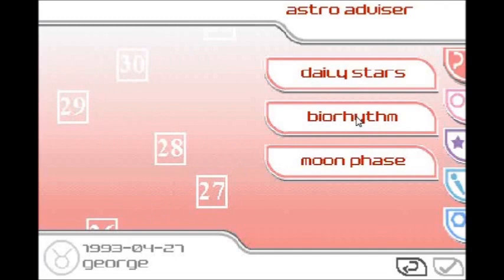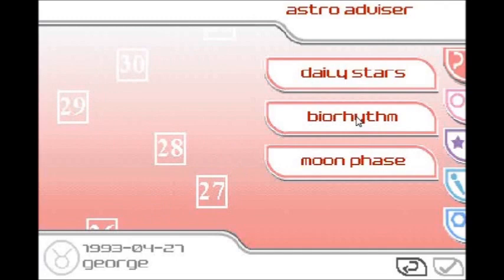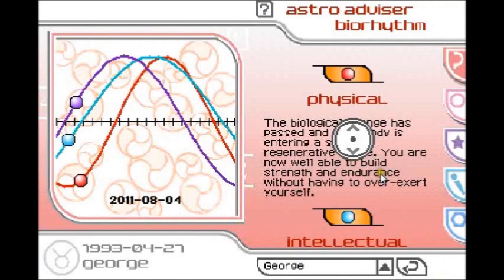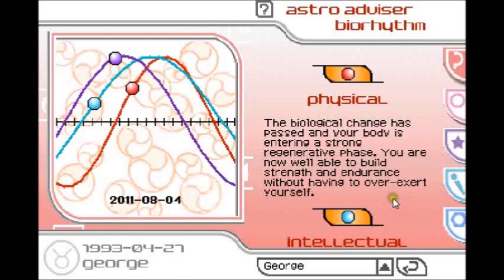Biorhythm — I wonder what this is about. It might make you play a minigame. Based on the idea that we are influenced by rhythmic life cycles, biorhythm creates a detailed physical, emotional, and intellectual analysis based on your birthday. Graphs and moving things! The biological change is past — I think that's called puberty. And your body is entering a strong regenerative phase. You sound like a superhero. I think I have infinite endurance.